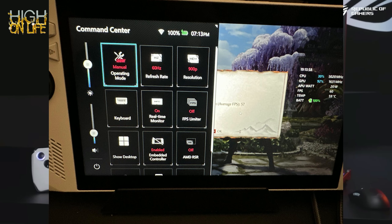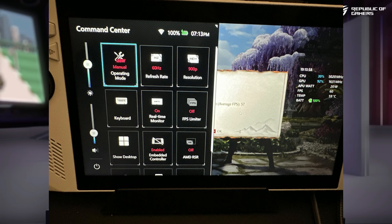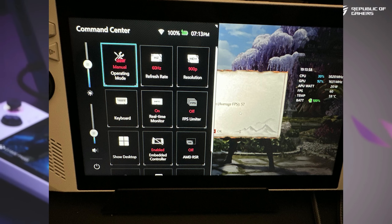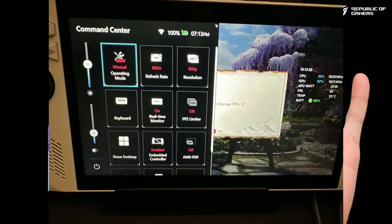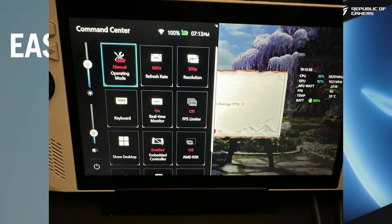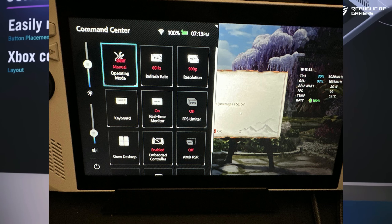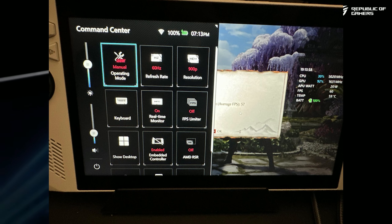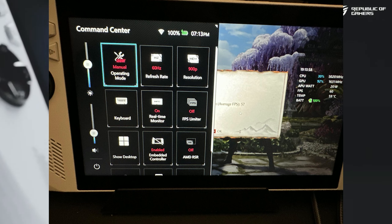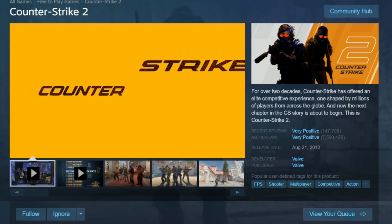We did a video showcasing features that came with the new Armoury Crate update, but something that wasn't mentioned is that if you go to the resolution mode and you have 900p, it does show up now on the resolution screen, as you can see right here. Something else to note is that the battery indicator now shows both the battery icon and the percentage — that's pretty neat. Let us know if we're missing anything else with that update.